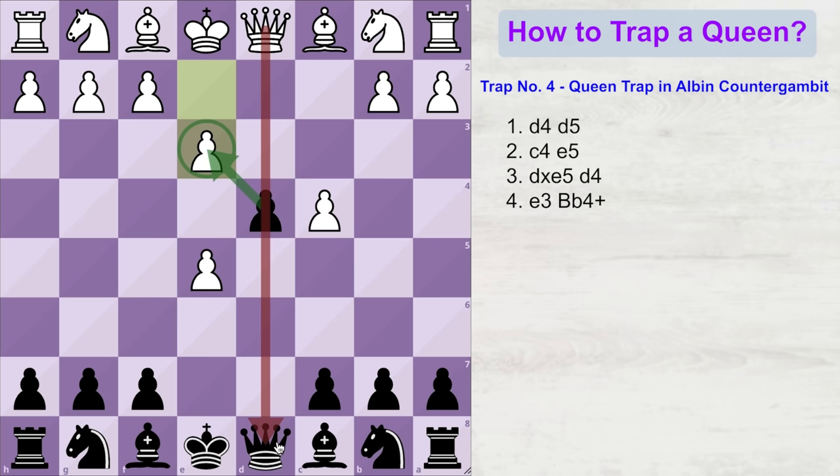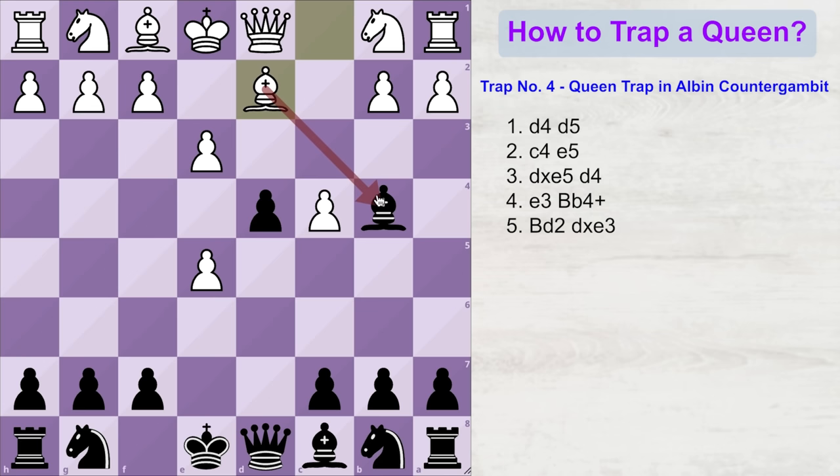This does not seem like a threat to white, because he can easily block this check with any of his two pieces. Let's say he blocks the check with his bishop. Now, because black's bishop is attacked, white is expecting black to capture the bishop and everything will be fine. But instead, what you are going to do is play another surprising move — d into e3, attacking this bishop and the weak f2 square.